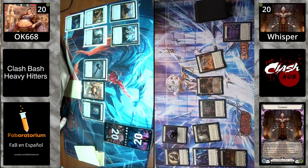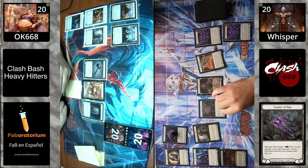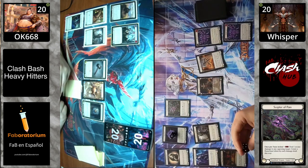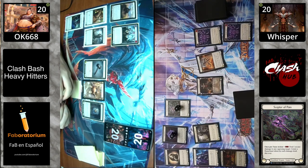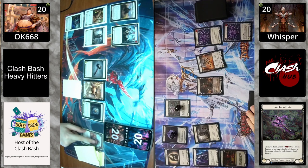Betsy did go first — she played a blue aura and passed back. Vincette activated, banished a Deathly Veil, and is just coming with a Specter of Pain trying to send the pain train over to Betsy. Specter of Pain — I'm curious to see if we'll see any rune chants be able to build off the back end of this.